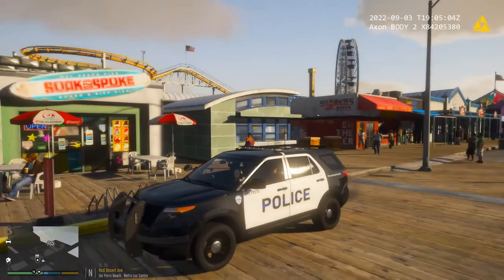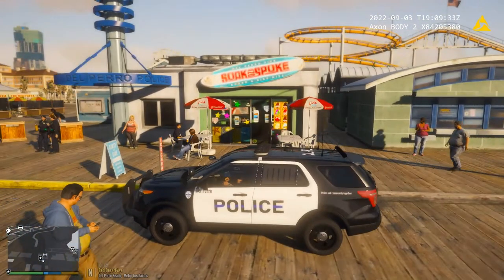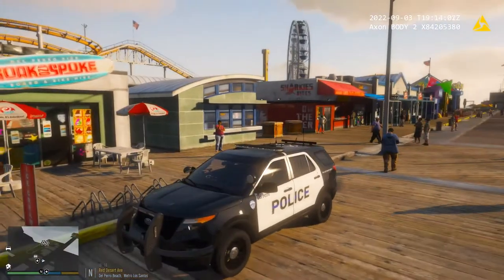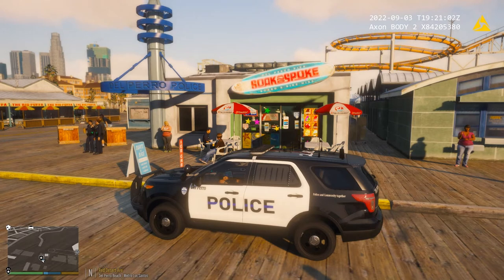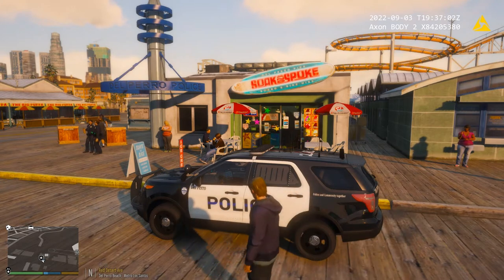Hello everyone, welcome back to LSPDFR. Today we're gonna do some Del Paro PD. We did a kind of canine unit — Del Paro doesn't actually have a canine uniform so I kind of made one, trying to make it look like something you may see them wearing. No partner, just me and the dog today. We're gonna use the 2013 Explorer. I got to talk to you guys about some changes I made for LSPDFR — I had to change some of the car packs out. I wasn't happy with some of them, so unfortunately some had to be changed out. I don't like using the same car packs in different departments, but sometimes you have to if you can't find any good ones.